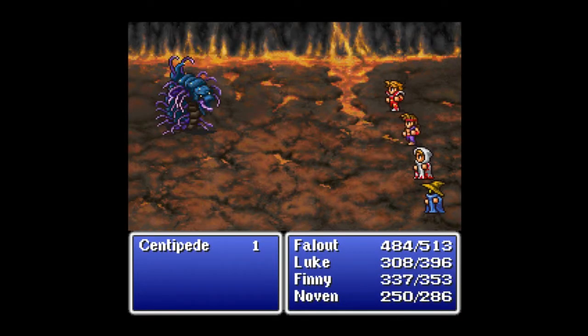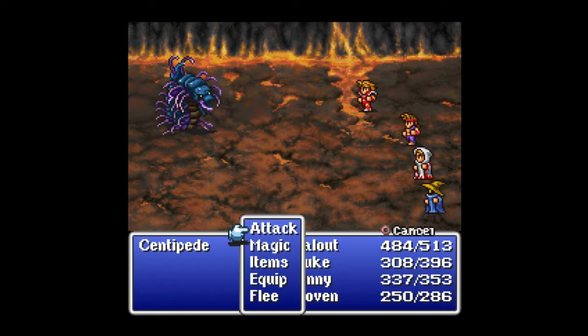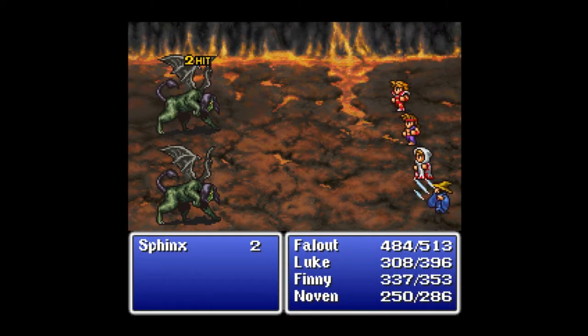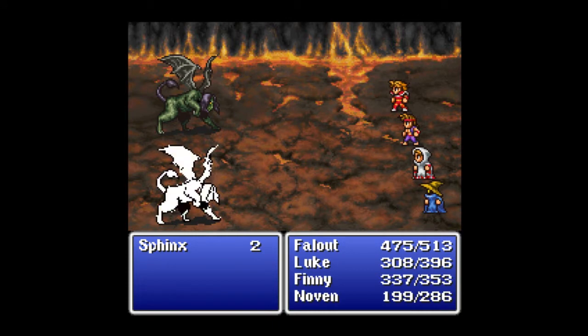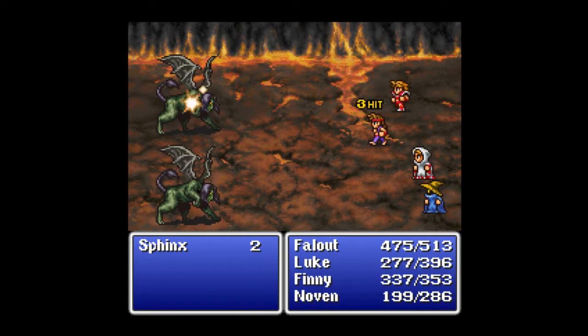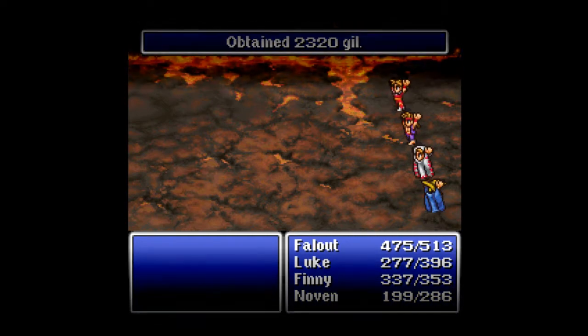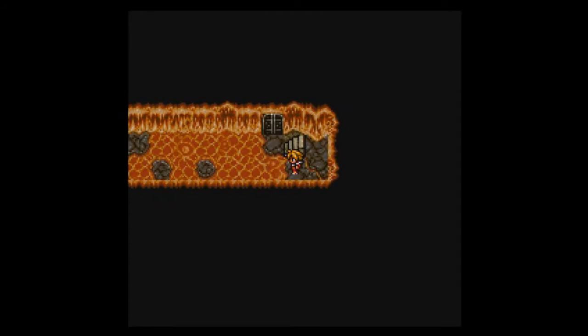Just one centipede, really? That does a lot of damage, but I've fought four of these before. Let's go down the stairs. I don't believe we've shown Sphinx before — I think what we saw was something else, so I'm just going to keep this in just to be on the safe side. I don't want to miss any enemies. They go down pretty easy, do quite a bit of damage, and give a ton of gil. So I doubt we fought them before — I think we fought something that was similar, but not quite.